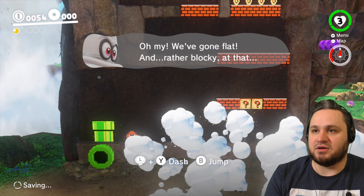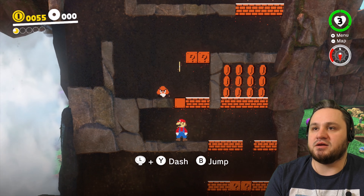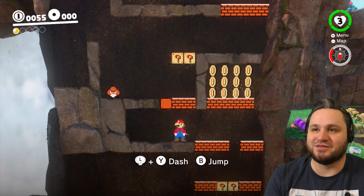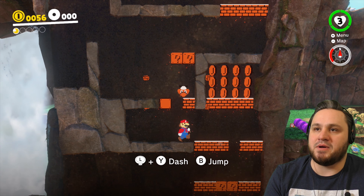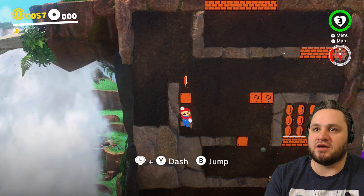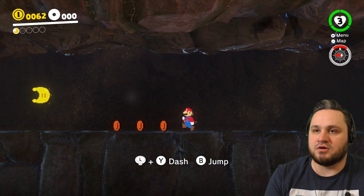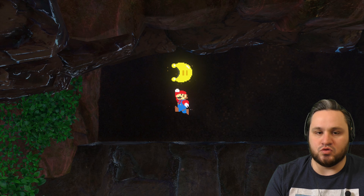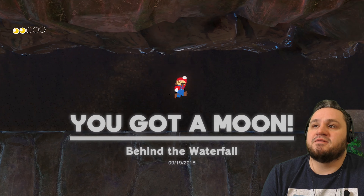Wait for this guy to pass, and then jump over him — that's the nice safe way to do it. Just wait around and then bop. There we go, nice and safe. Hop over here and that's going to give us our second moon, and the only other moon we need before the Madam Brutal fight.